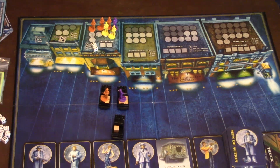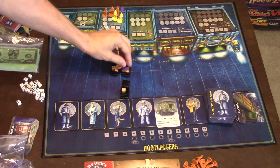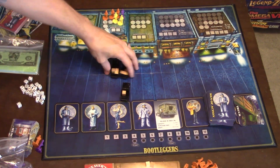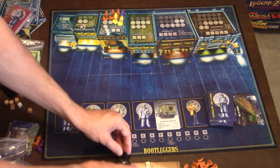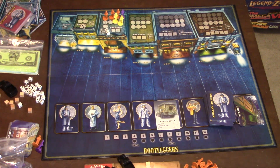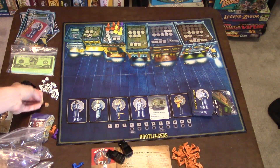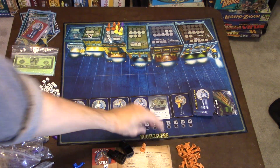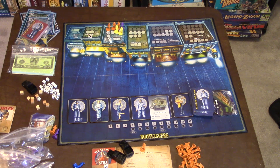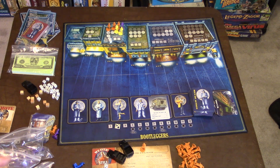Once everyone has sold their whiskey, you leave the influence markers on the buildings but take back all the player pawns and the whiskey. Any whiskey left in trucks is returned to its original owner. Any whiskey in your back room gets discarded unless you have a special card. Then you add another influence marker to your back room, move the round tracker to round two, deal out more men of action cards, and start all over again.